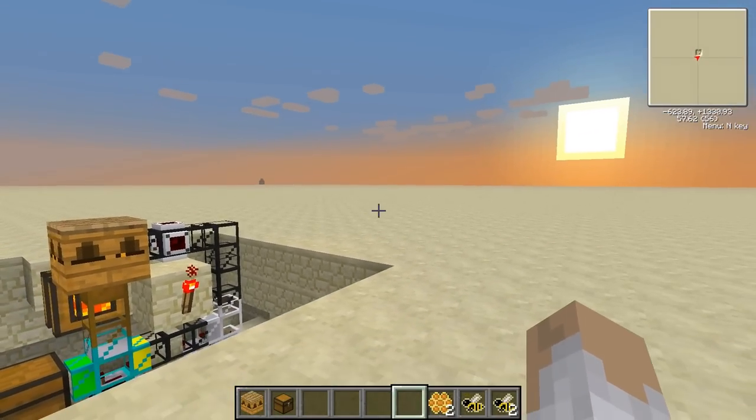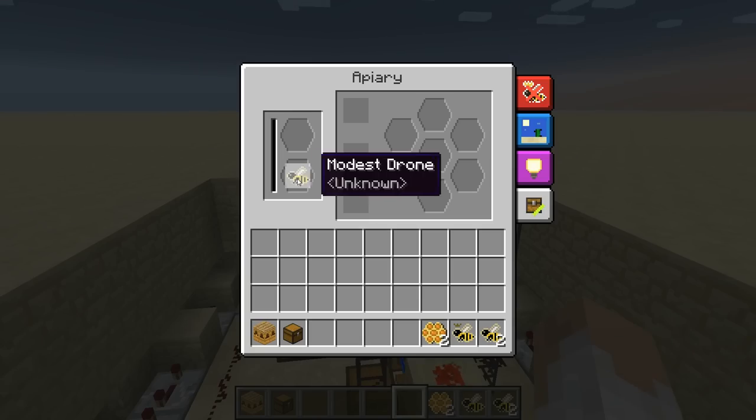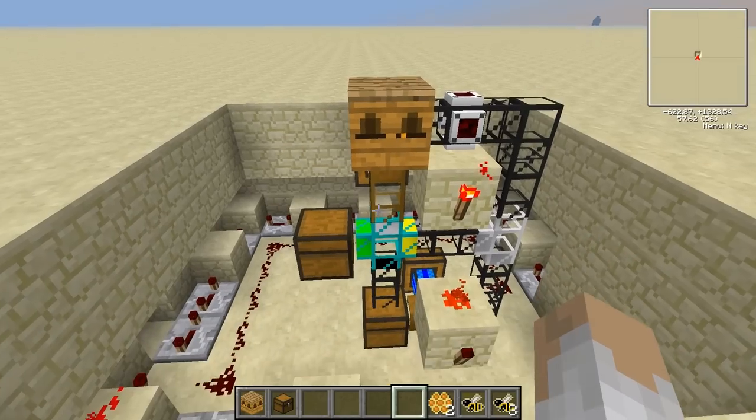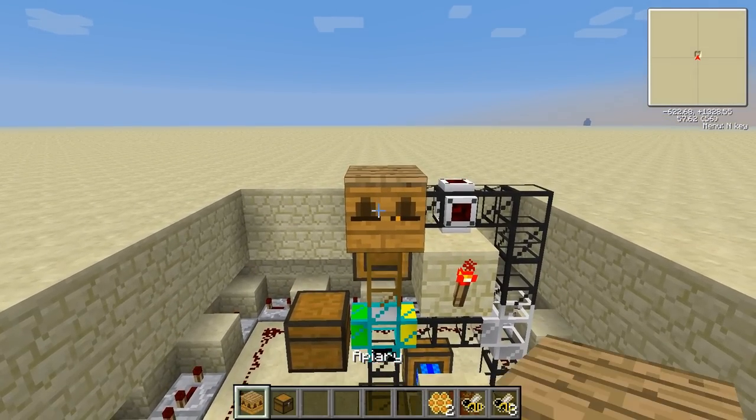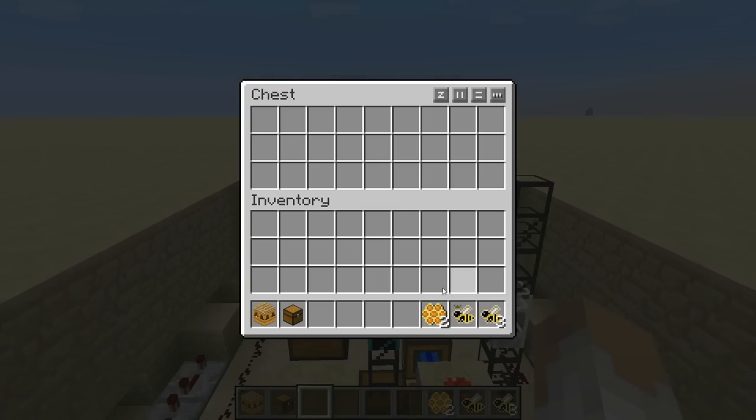Hello everyone and welcome to a video on an automatic bee breeding cell. Let me just quickly change this to a chest — that's where the apitrim would be, but to speed up the process I'm just going to put the drops that you would get in here anyway.